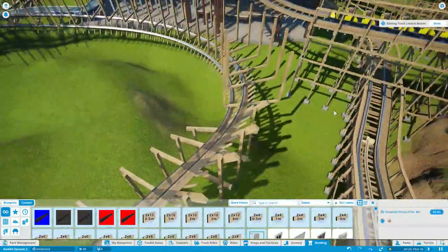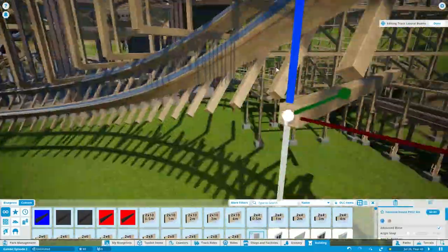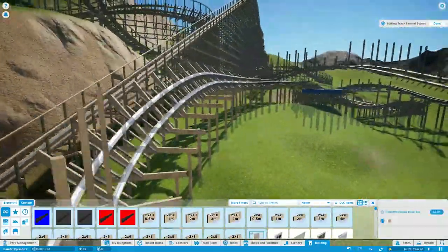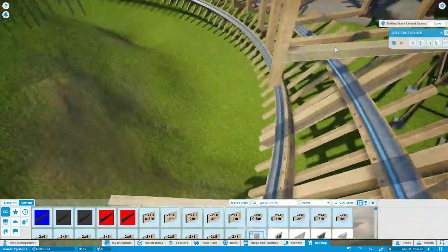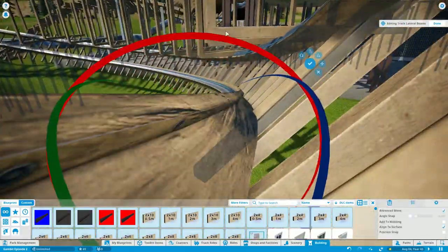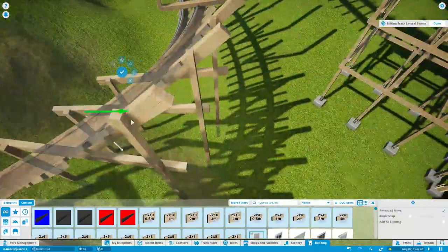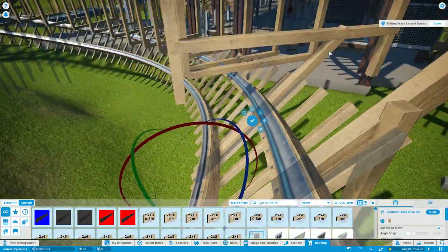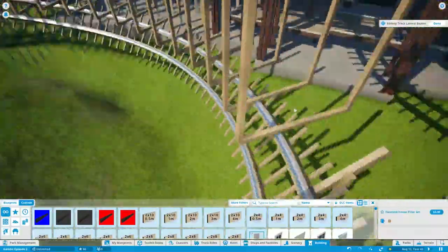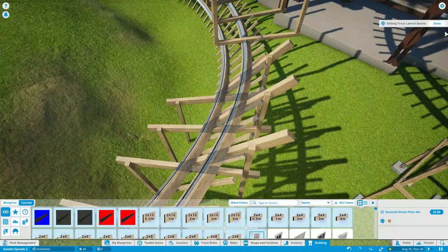We're just about halfway through the time-lapse. Heads up — there are no cinematics at the end because I did so much work before filming and editing this time-lapse. I won't really have any cinematics until after I've edited all the footage. In a later episode you'll see me making the maintenance barn and the GCI transfer track, based mostly off of Mystic Timbers and Invader at Busch Gardens. I've released the GCI transfer track on the workshop — not the building, just the track.